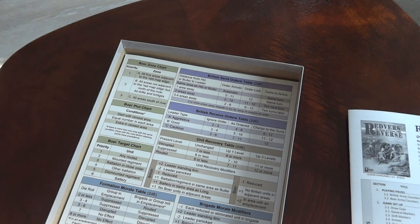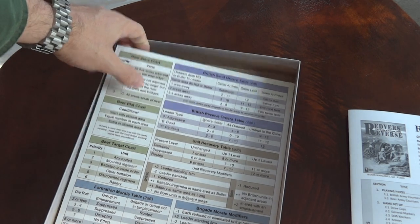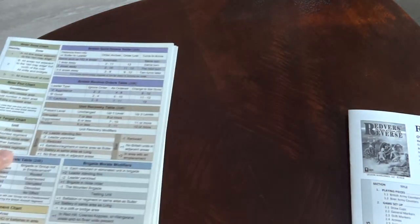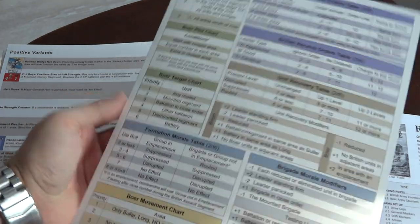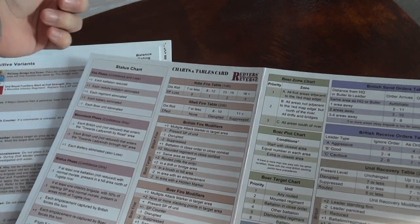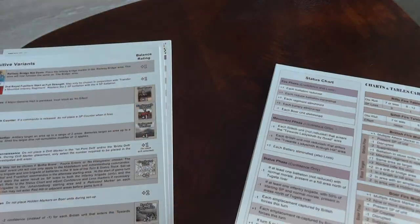The map we're going to take a look at in a second. Let's get out all the charts and tables. These are heavy cardstock, fold-out but only printed on one side so you can put them down on the table. There are status charts, fire modifiers for British and Boer units, recovery - all the tables that you need.